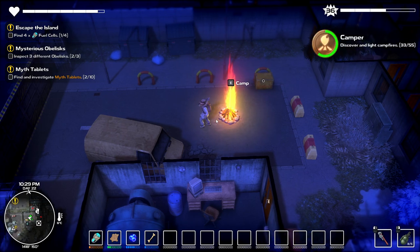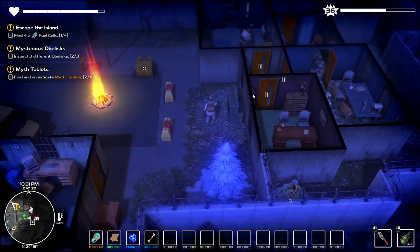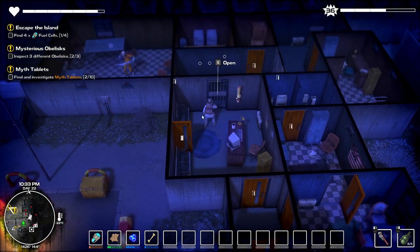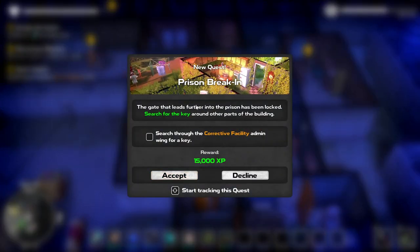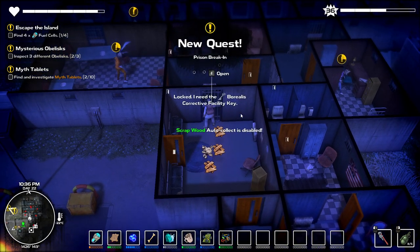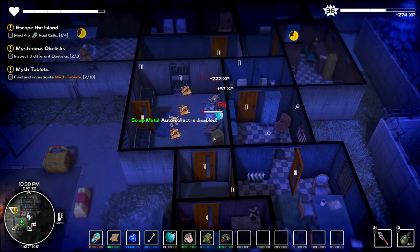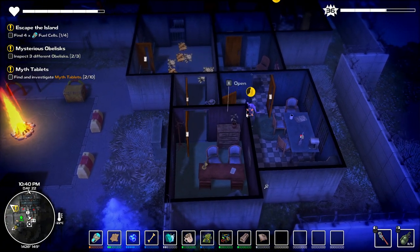I heard some dialogue there. There's a radio — now, I thought I had gotten all the radios, but turns out I didn't. It's fashion stuff. Okay, there's an investigation here — Prison Break-In. Search for the key around other parts of the building — we'll accept it. I need the key to get in here. Start searching, I guess. I'm not freezing, maybe because I'm indoors here.